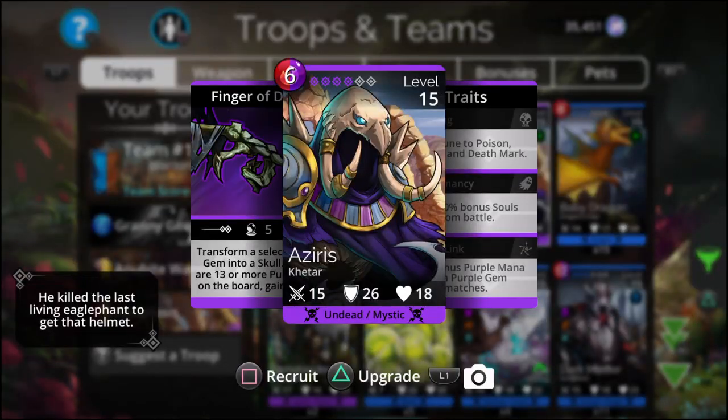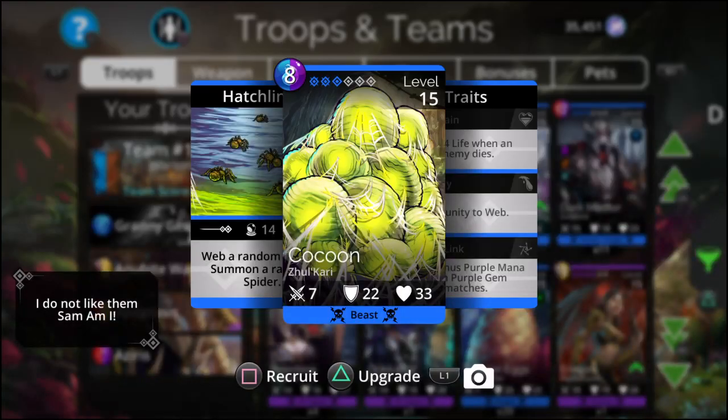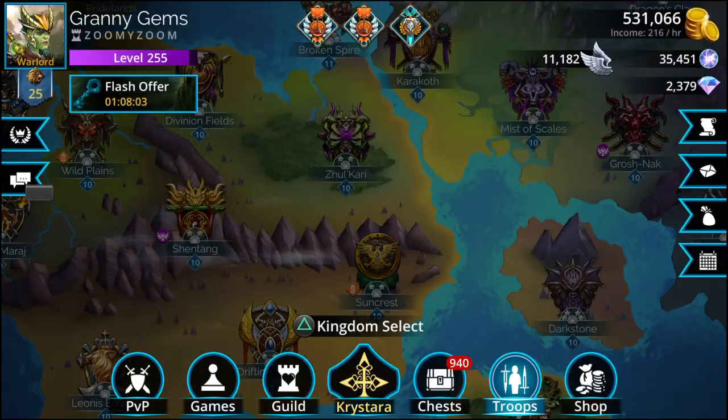Transform a selected mana gem into a skull. If there are thirteen or more purple gems on the board, gain six mana — that's the buff. We're going to recruit that one. Web a random enemy and summon a random spider — that's the summon. That's the additional troop that will spawn from using the War Master. So when you're playing against somebody and they keep respawning, you've got to make sure you kill the enemy that's the War Master. Let's put this together and see what we can do.